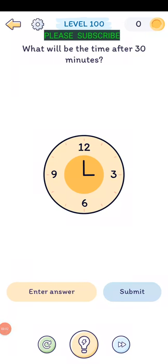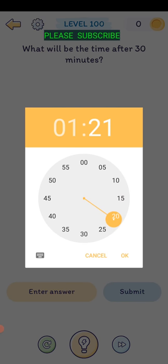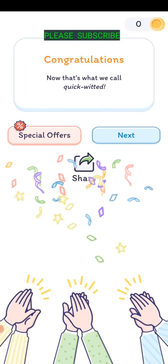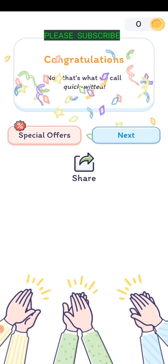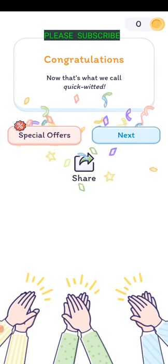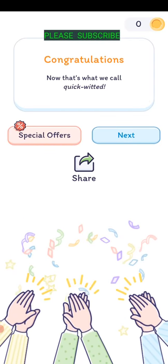Level one hundred: what will the time be after 30 minutes? The clock shows the actual time on your phone - so if it's 1:21, after 30 minutes it'll be 1:51. Tap the clock, drag the hand up to 1:51, hit okay and submit. If it doesn't say it's right, the time probably changed while you were doing it, so just redo it and put in the time a half hour later.